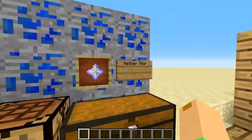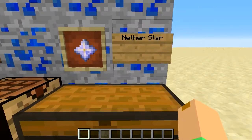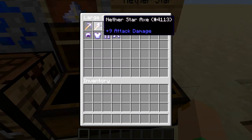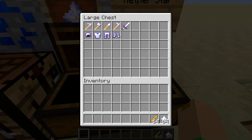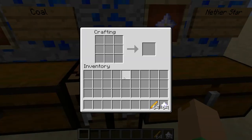Last but not least, we have the nether star tools and armor. They are very shiny and always look like they're enchanted, just like the nether star itself. These nether star tools are actually made with blaze rods instead of sticks. I'll speed up the crafting process.